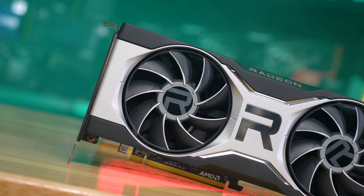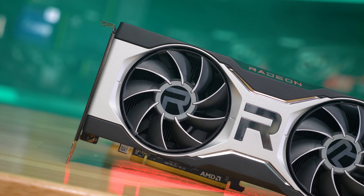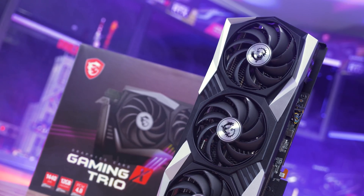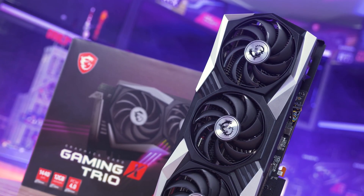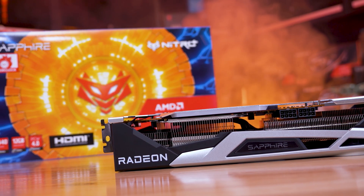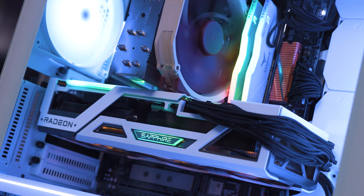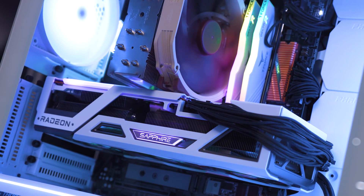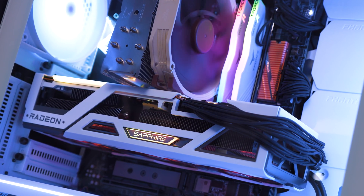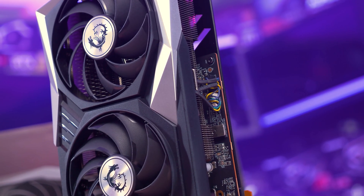On the 10th of May, AMD released the new Adrenalin Edition 22.5.1 driver, used for all of our updated GPU testing around the 6650 XT, 6750 XT, and 6950 XT. On the same day, AMD also released a second driver called AMD Software Preview Driver May 2022. The release notes claimed DirectX 11 optimization for Radeon RX 6000 series GPUs with up to an eight percent performance improvement for the RX 6950 XT versus the previous 22.5.1 software.